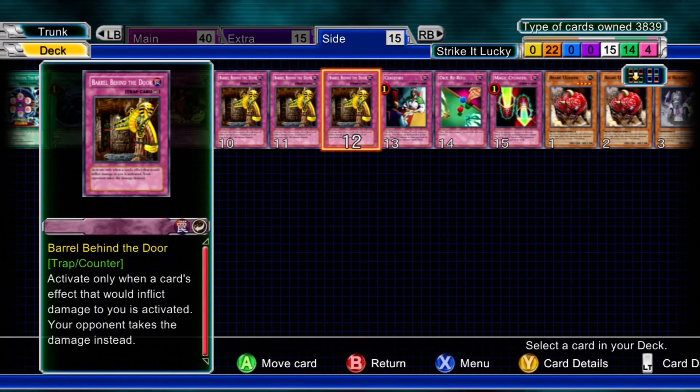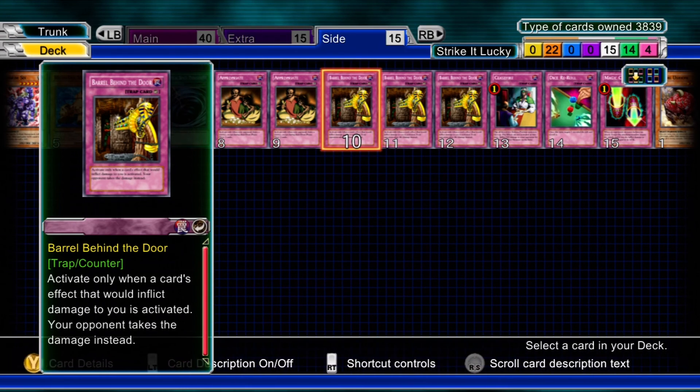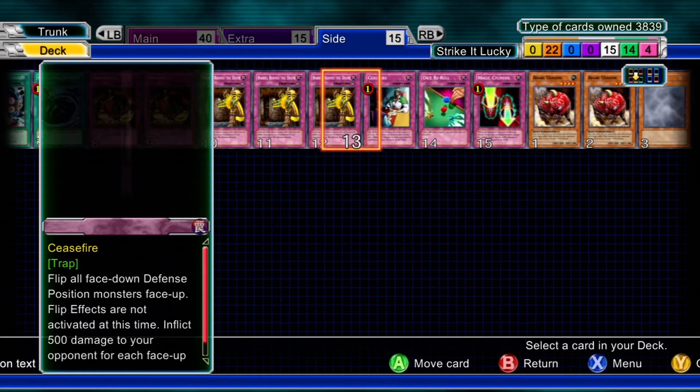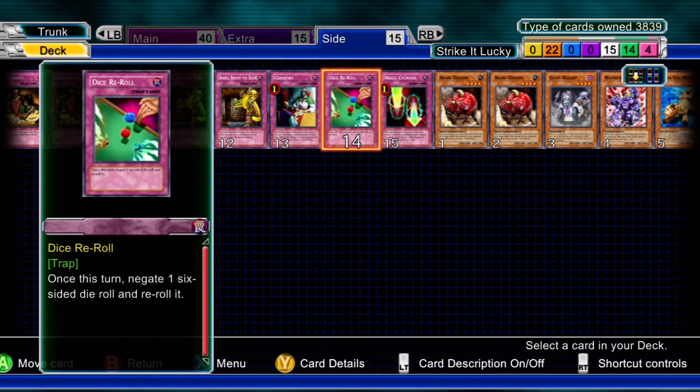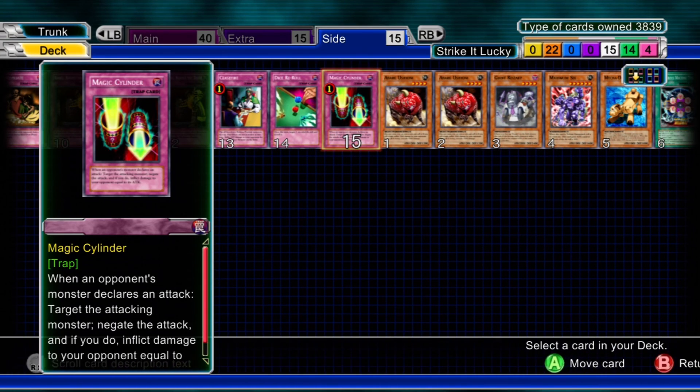Three Barrel Behind the Door — that works with Giant Kozaki. Worst case scenario: summon Kozaki, it goes to the graveyard, activate it and inflict 2500 damage to your opponent instead of yourself. One Ceasefire, just because. One Dice Reroll, in case you were really scared of the Dice Jar — but I say embrace the Dice Jar, people. And one Magic Cylinder, because meh.